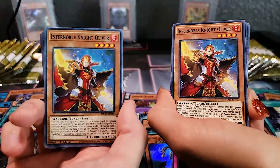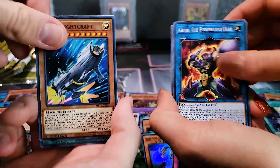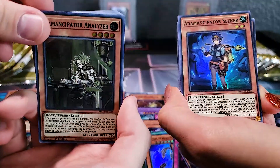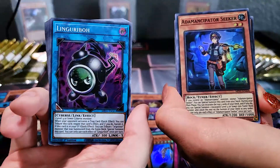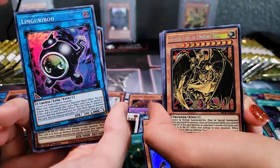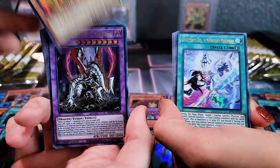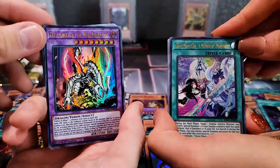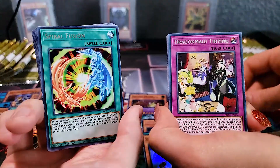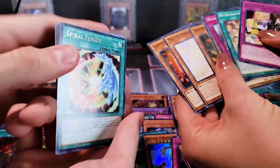Slugbug, Infernoble — Lantern Shark — okay it's almost the same pack again. We've had that happen before. We had it happen with King's Court out of the same box and that was kind of sad. Adamancipator Analyzer — there's a lot of Adamancipator cards in this set. We got another Lingribo. Heavy Forward. Camon! We're getting a lot of Prismatics. So that basically was a duplicate pack. It is always funny when we pull a duplicate pack like that.